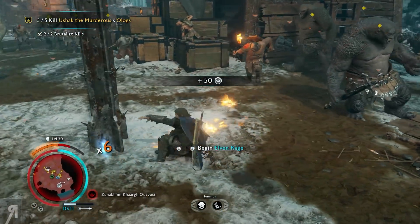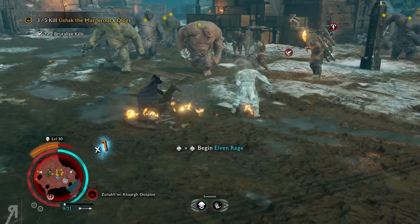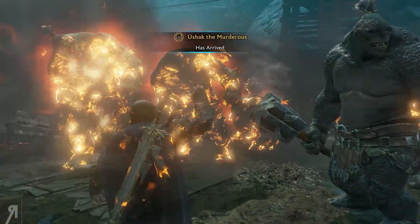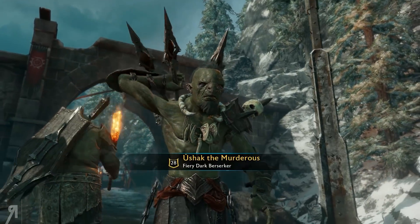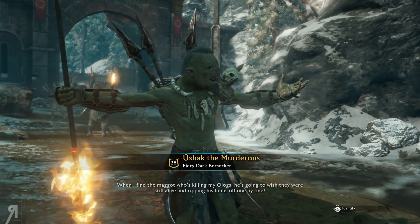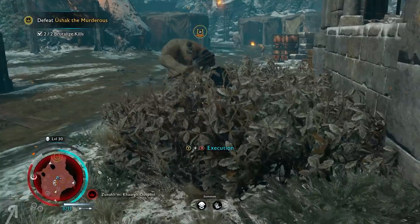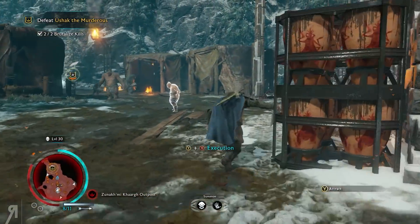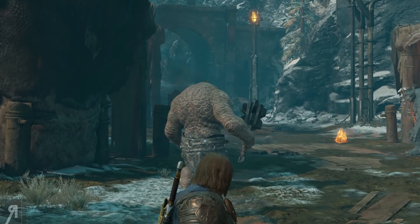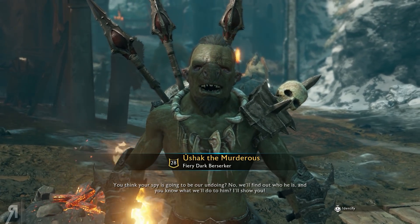Brutalize — this is also going to get me a good amount of the community fearing mechanic, so that's pretty nice. I'd love to have blown up that barrel — there we go, yes! The enemy is threatening to rip my limbs off one by one. Brutalize actually does count as a stealth attack meaning I can get full HP back whenever I kill someone with it, which is really awesome.